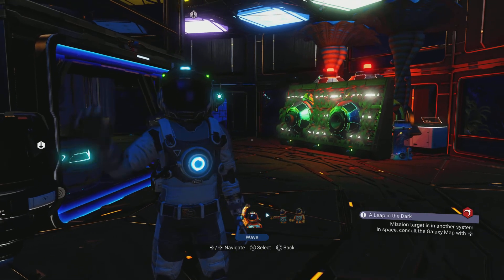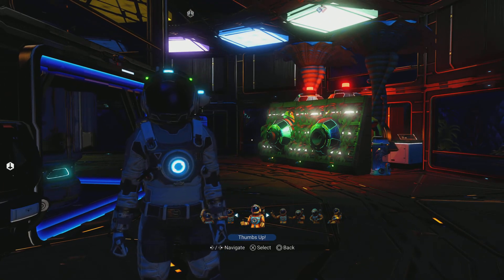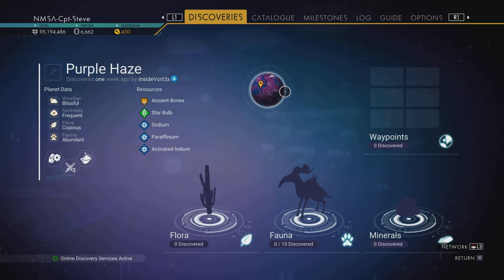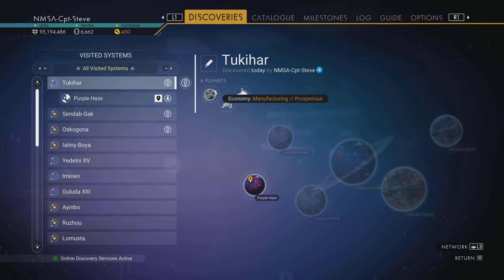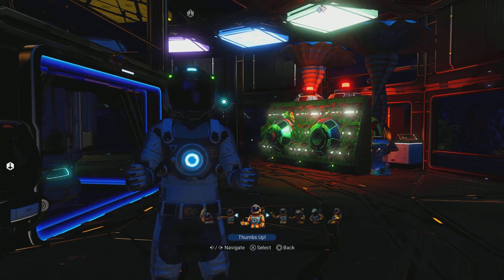Howdy there chums, it's Captain Steve and I've got an episode for you today. I'm actually still inside Vortex's base in the NMSA hub on the planet Purple Haze. If you hover over here you can see it's a manufacturing and prosperous region of space.